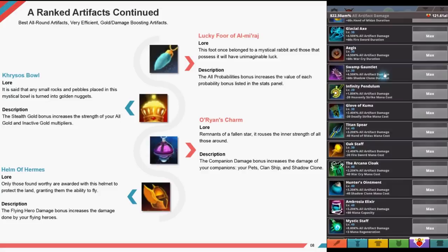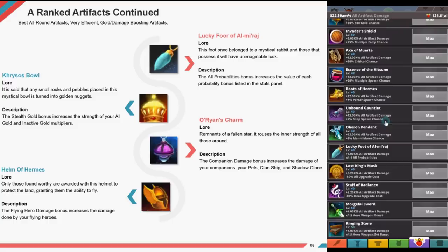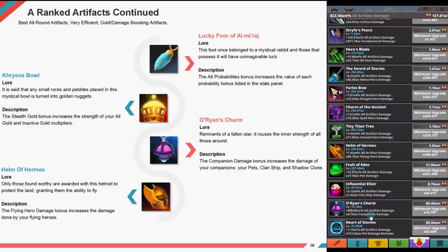Lucky Foot of Al-Mahra — this foot once belonged to a mythical rabbit; those that possess it will have unimaginable luck. The all probability bonus increases the value of each probability bonus listed in the stats panel. Christos Bowl — any small rocks and pebbles placed in this mystical bowl are turned into gold nuggets. The stealth gold bonus increases the strength of all your gold and inactive gold multipliers. Orion's Charm — remnants of a fallen star that rouses the inner strength of all those around. The companion damage bonus increases the damage of your pets, clan ship, and shadow clone.